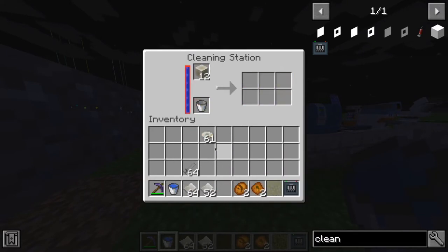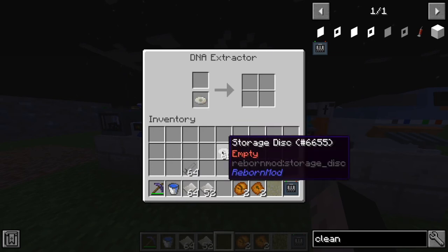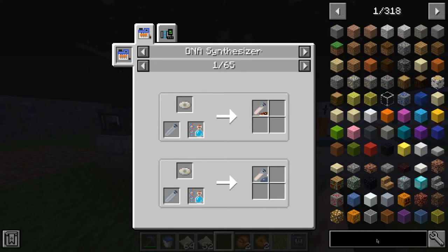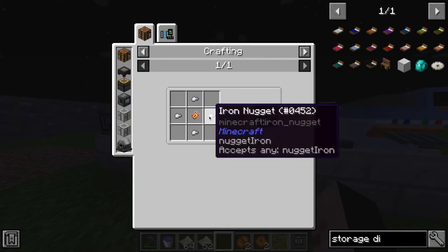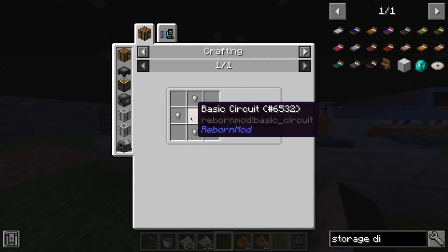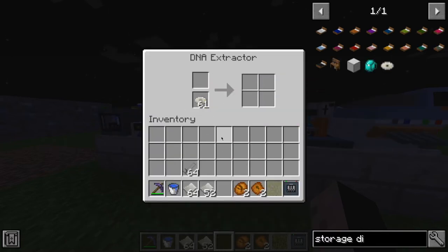While that's going, we'll do the amber now. You come over here to the amber extractor, which needs a storage desk. The storage desk is crafted with four iron ingots and a basic circuit. The basic circuit is gold, redstone, iron nuggets, and golden nuggets — it gives you two. Then you make the storage desk and put your amber in.